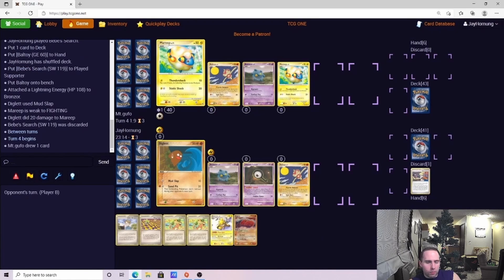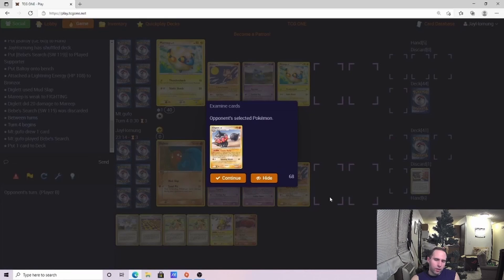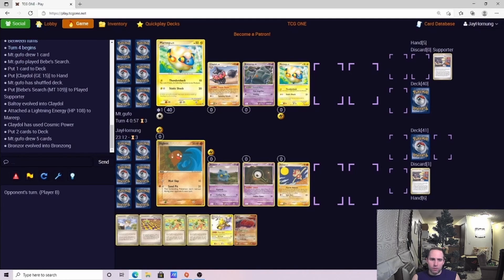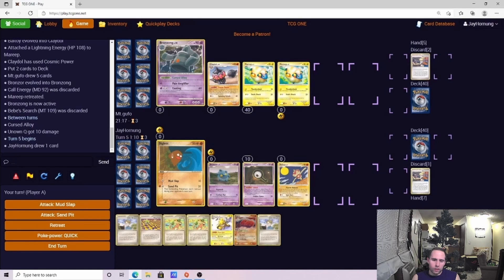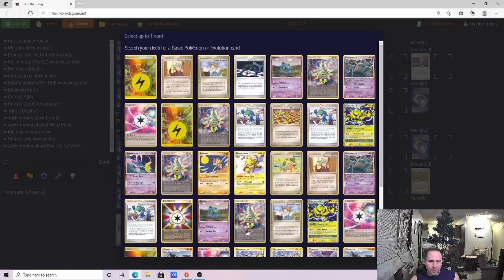The reason we're throwing the energy into the Bronzor is because we can evolve it with Double Rainbow Energy and then threaten his Bronzong. That's going to be a strong play — we're going to be able to hit that Mareep for 20 damage. Unfortunately he does have the turn 2 Claydol, but this deck runs so many outs to it. It's not anything to complain about when somebody gets a turn 2 Claydol — there are so many cards people play for it. He's going for the Bronzong, just wants to get that Mareep out of the active spot.